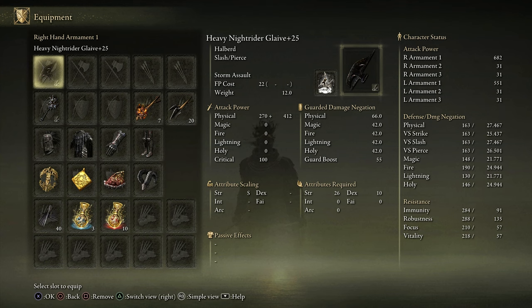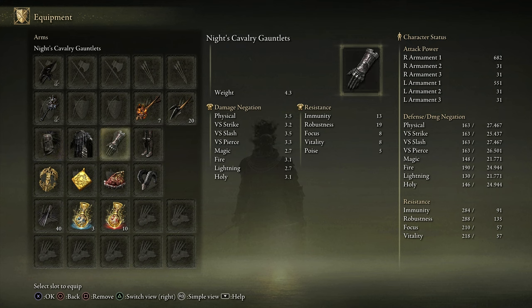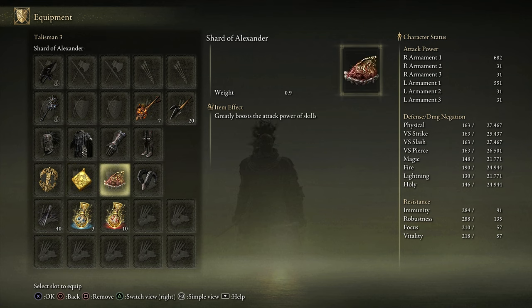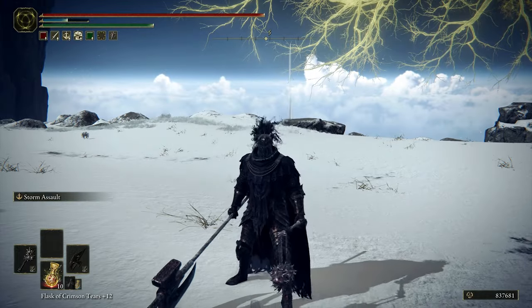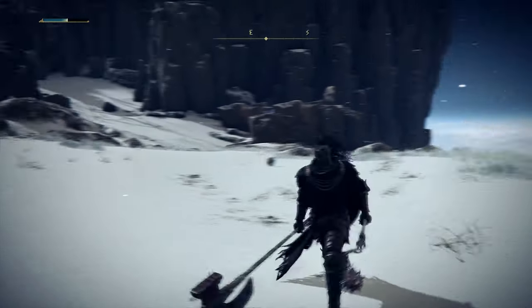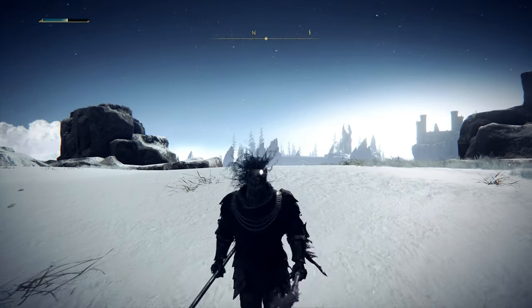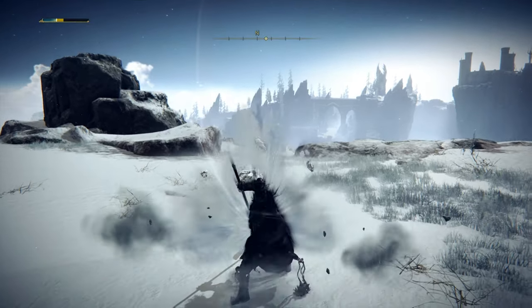The main weapon of choice is the Heavy Knight Rider Glaive plus 25 with Storm Assault. In the offhand, we have the Heavy Knight Rider Flail plus 25 with Flaming Strike. We're using the Complete Knight Cavalry Armor. Our rings are Urden True Hero Blastute, the Prosthesis Wear Heirloom, Shard of Alexander, and the Book Ghost Talisman. You can never forget about your fan daggers. This build is very fairly easy to use because Hellbirds are some of the best weapons in the game. The running R1s are just devastatingly good overall. If you get an R1 and stun your opponent, you can typically hit them once or twice with the Flail, which is a pretty decent finishing move.